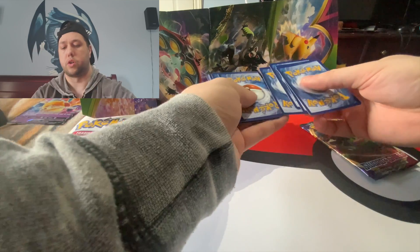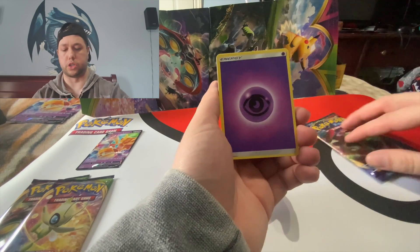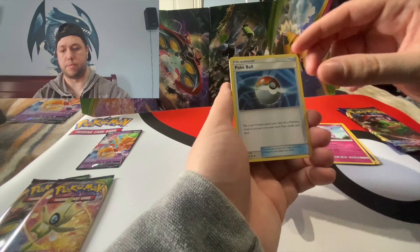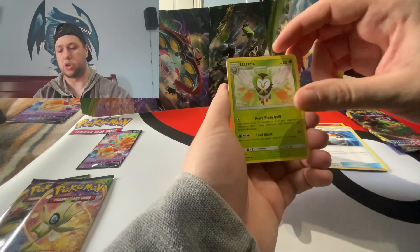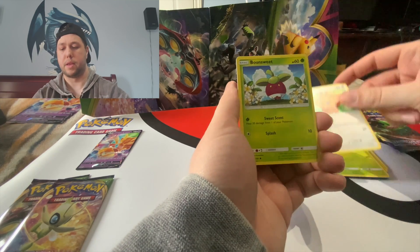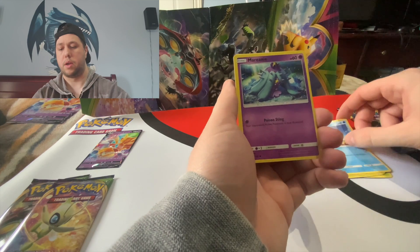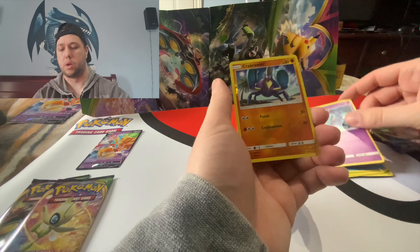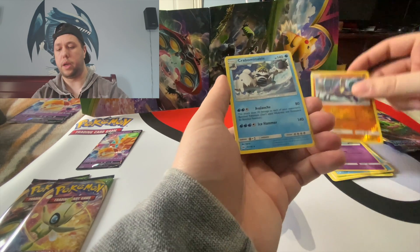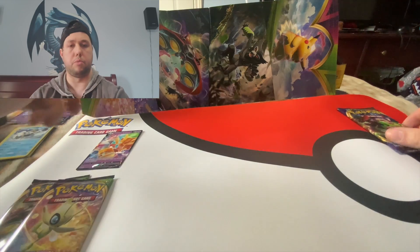Let's start out with the Sun and Moon base set. We're doing the card trick as always. We have Psychic Energy, Darnball, Pokeball, Dartrix, Harris, Lillipup, Bounce Sweet, Troop Hider, Marini. We have a Krab Brawler for the reverse holo, and a Krab Bubble Ball. Not a big hit at all on the Sun and Moon base set, but that's okay.